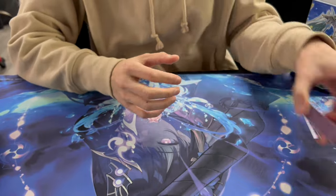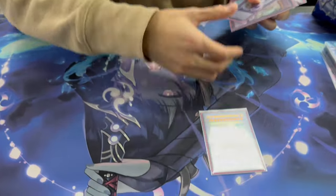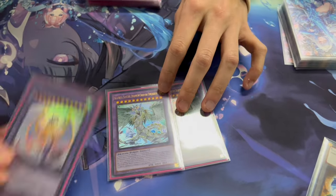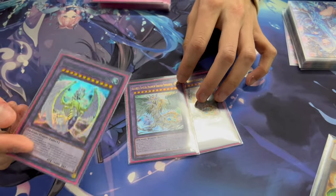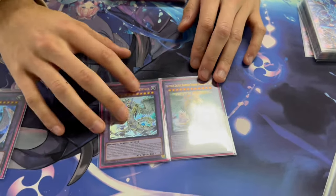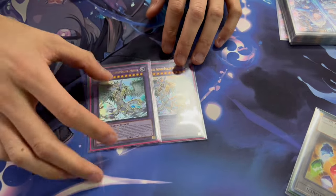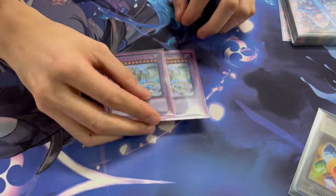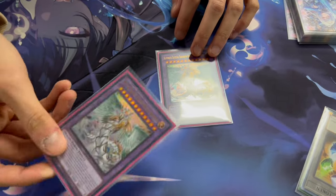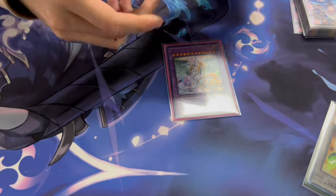Now the extra deck — this is where the fun begins. Rainbow Dragon Over the Rainbow: 11k beater and your Cross-Sheep target. It doesn't do much beyond ending games, but it's cheesy. Run two because Cashdira is becoming more prevalent — they will Unicorn to banish it, and that's your whole win condition gone since it's your loose swing for game.